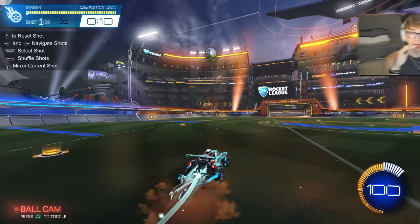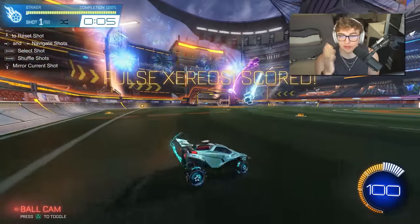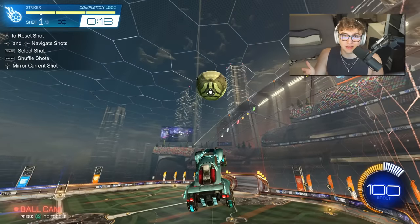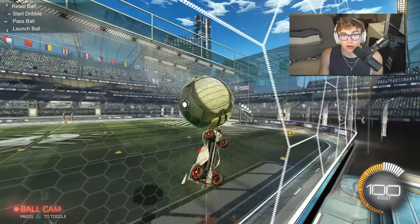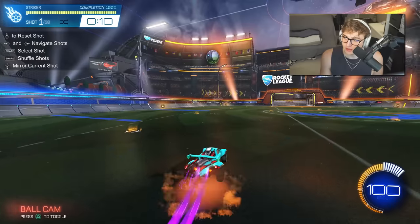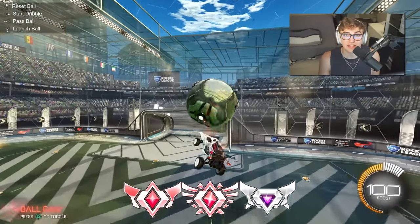I fully agree with what Wayne is saying: custom training is where you go to learn and practice new mechanics — it's like learning to ride a bike with training wheels. If you're trying to learn an air dribble, you go into a training pack so the setup is done for you and you can focus on the individual parts. Then, once you get to higher ranks like Champ, Grand Champ, or closer to SSL, free play should be your go-to. That's why you see pros driving around in free play — they already know everything and don't need training packs to re-learn it. Low ranks: focus on training packs and workshop maps. Higher ranks: focus on free play, speed, and consistency.